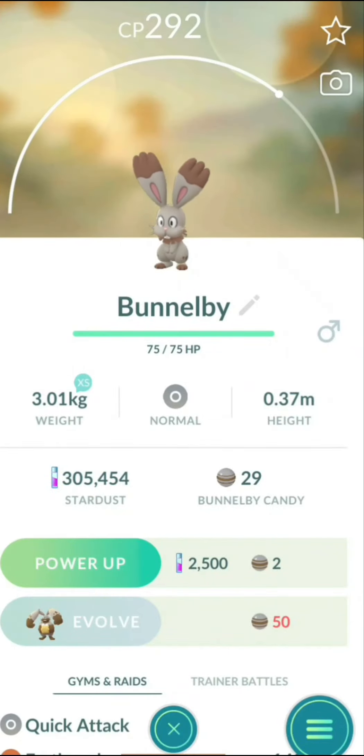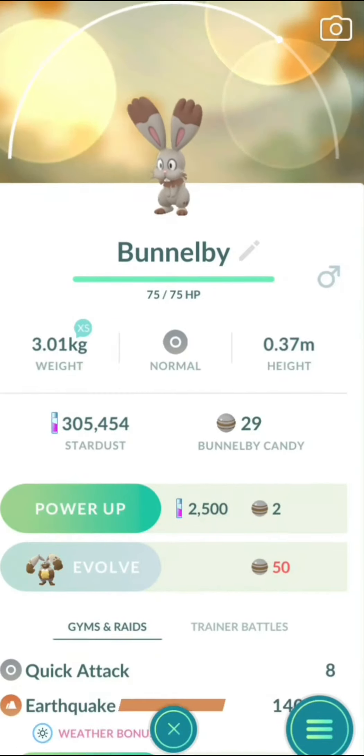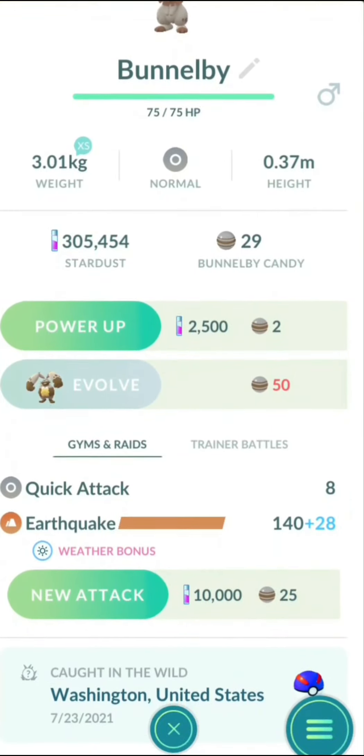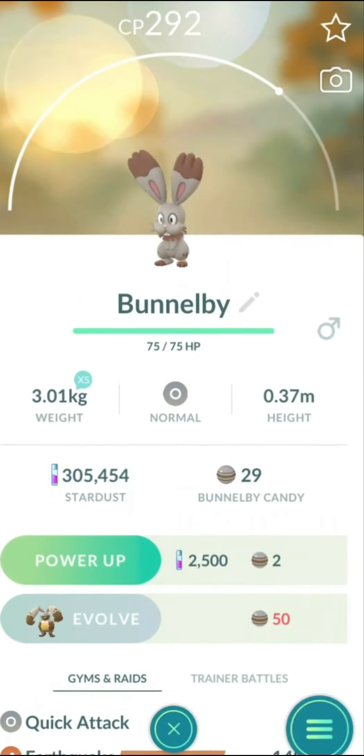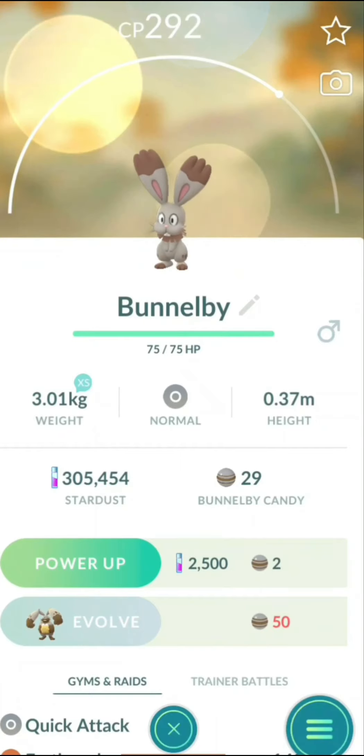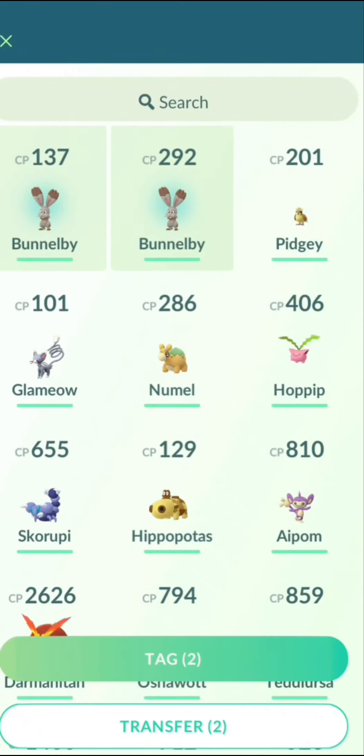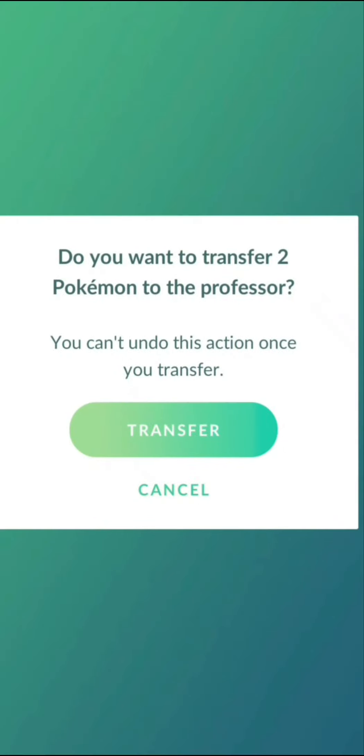It shows you the different candies — it'll say the Pokemon type of candy, also if you can power them up or not, and if they need to evolve. In order to evolve in Pokemon GO you have to catch a certain amount of candies. You get that by catching a Pokemon, but you can also get candies by clicking on ones that you don't need, like these Beedrill.